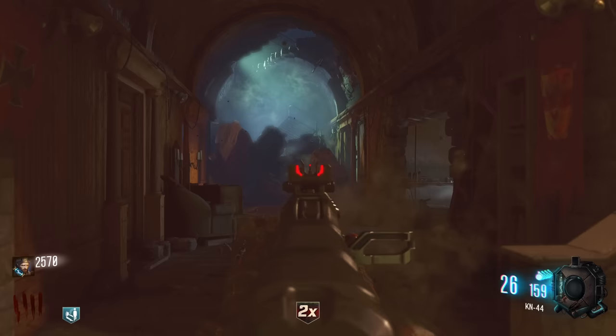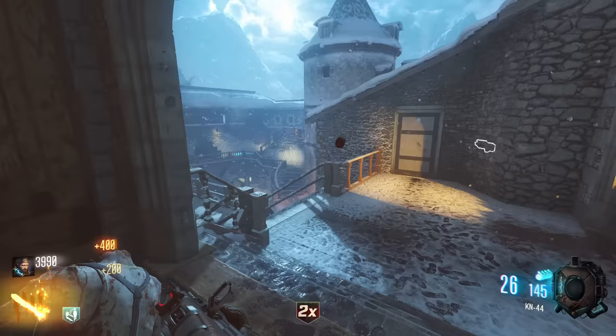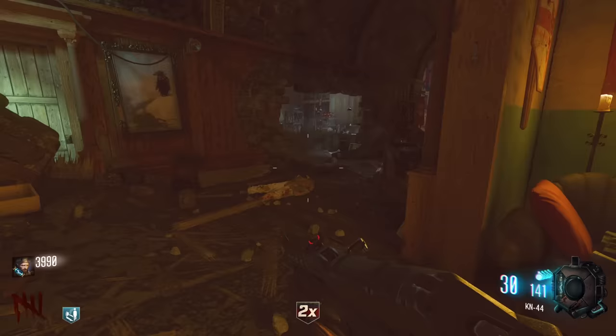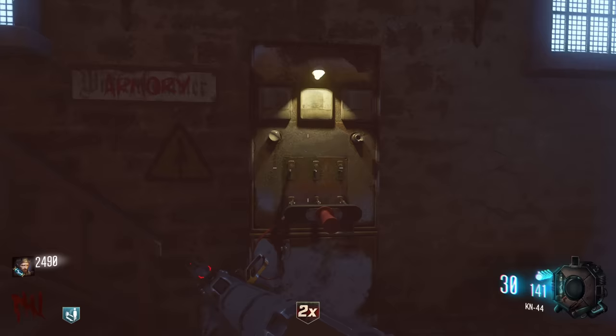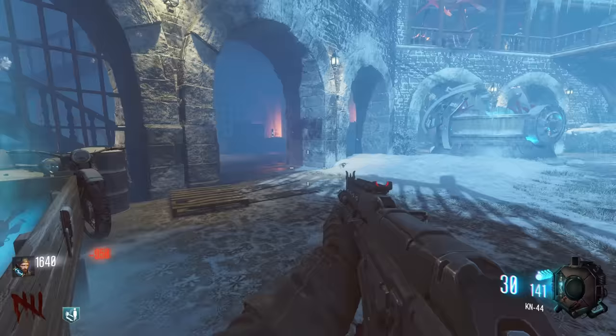The Kayon 44 for getting headshots is really good. Oh, another double points — don't mind if I do. That's the round done. We now have 4,000 points, so we can get the power turned on. Boom — power on. Apparently it's quite a low chance to get it out of the box, but we have the points, so let's have a spin.